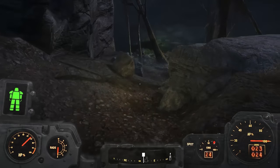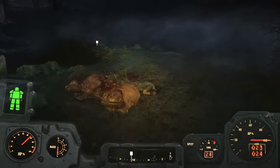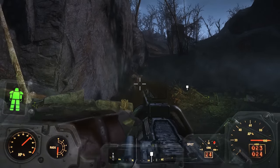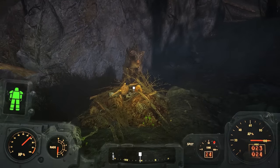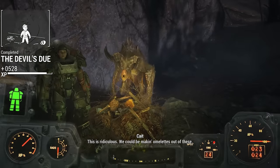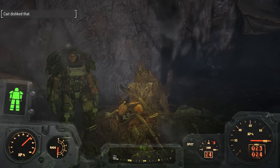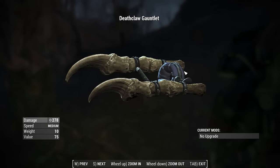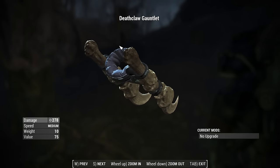Another option for completing this quest is to return the pristine deathclaw egg to its nest. You find the deathclaw's nest west of Parsons Creamery. As you approach the nest, a deathclaw climbs down from his roost but doesn't attack. Instead, you can walk up to his nest, which acts like a container, and place the egg inside. The deathclaw will kick dust and dirt over the nest, apparently making the egg warmer, and then leave you alone. If you choose this option, you complete the quest and are able to retrieve the deathclaw gauntlet lying on the ground — a fairly rare weapon.